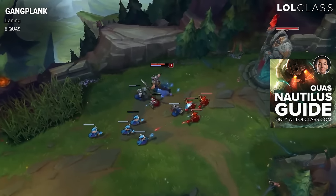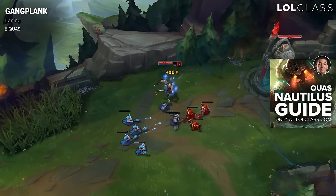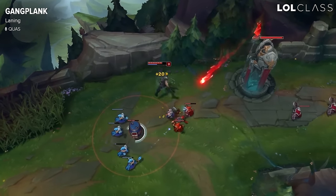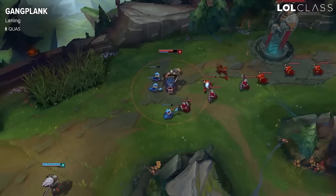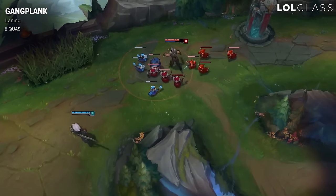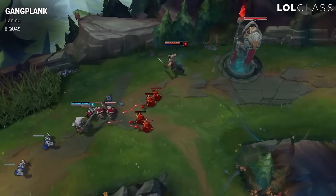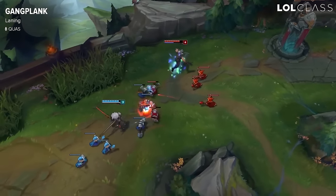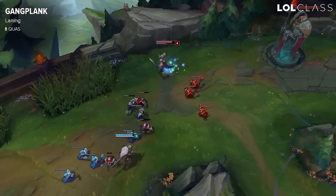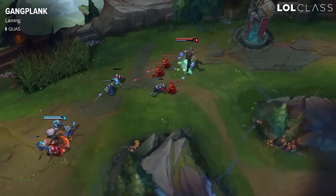For laning with Gangplank, what you're doing the most is just farming. His kit is mostly to farm out and then do really good chunks of damage later on. So you don't want to be getting into too many fights early on, but you can also trade efficiently thanks to his passive. Your passive does a lot of damage, so if you have your passive proc, you can last hit with Parley so you don't waste your passive on creeps. Then if your enemy is a melee champion and gets closer to last hit, you can just hit him with the passive and run to the brush to drop creep aggro.